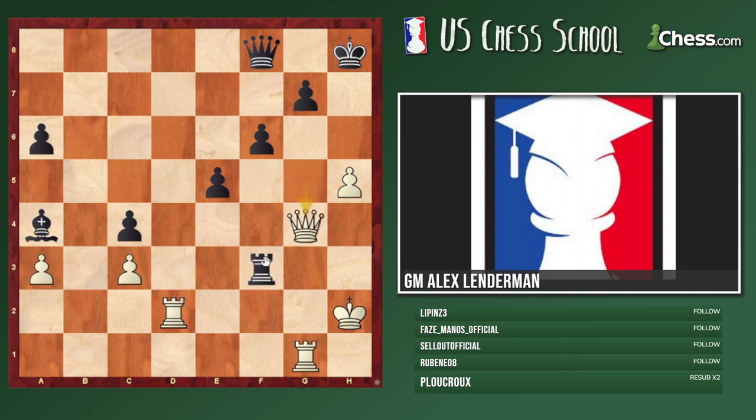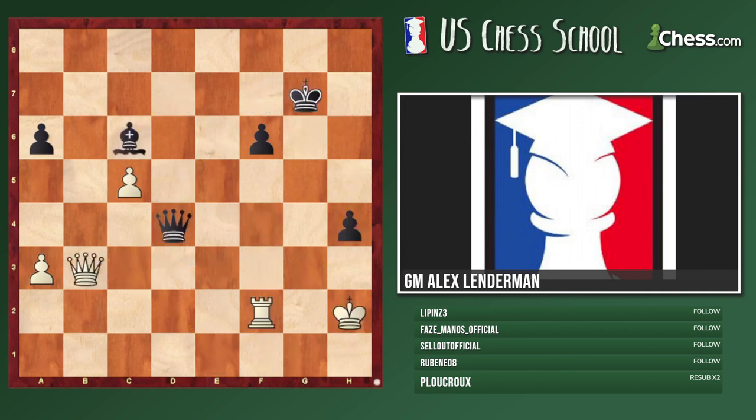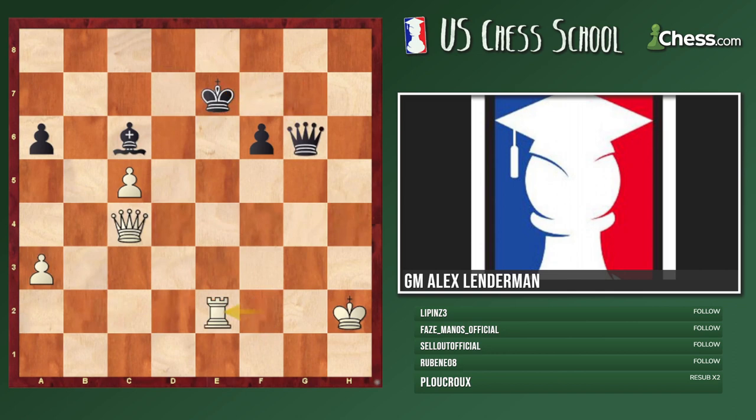Yes — Queen g4 is the right idea. Rook f4, Rook d8, rook takes, rook takes, and if queen takes, Queen g7, and Rook d3, takes, takes, Queen f4 is the point. So Queen g4 is the idea because we're stopping Rook d3. Queen g6 was what was played in the game — very tempting — hoping for Rook-Bishop e8, Rook d8, but Rook d3 is very strong then. Takes, takes here and here — black is losing but still fighting. Somehow white was just not able to convert and in fact ended up even overpressing and losing later on.